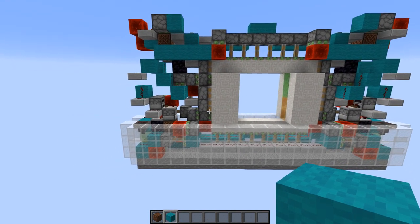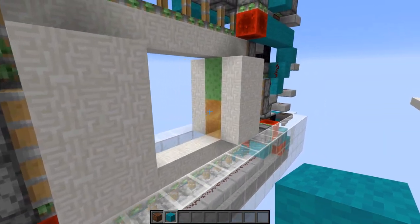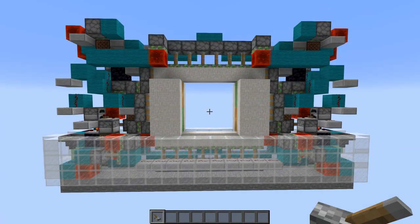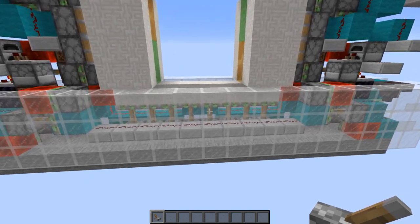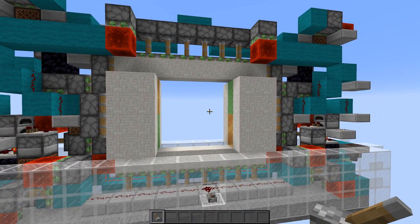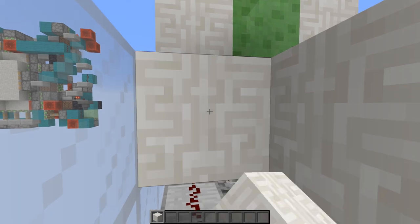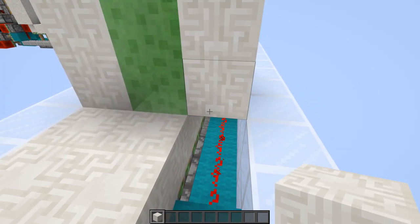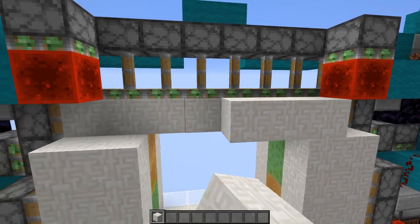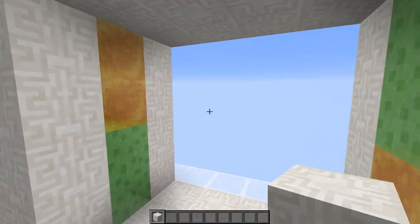I forgot to add one thing. We need to put a note block here, then a regular block on top to mute the note block, and then repeat on the other side. Now we can test the door to see if it works. Break this block, put a lever — it closes, and it opens. So now we can go and add in the rest of our blocks, putting blocks all along here to fill in the floor, do the same on the other side, and then do the same for the ceiling. Go around the back and do this as well, and now the door is fully sealed up.